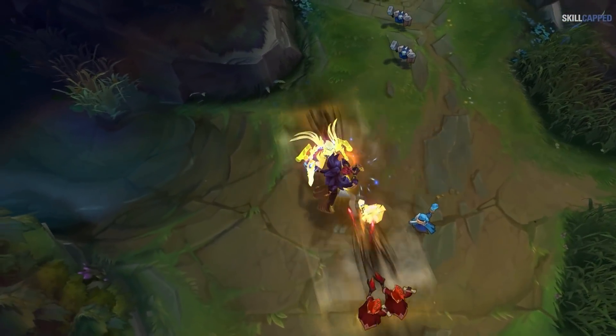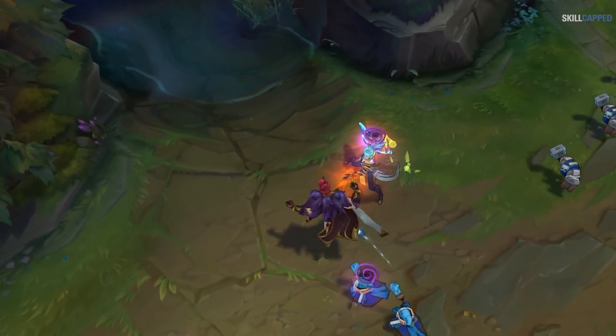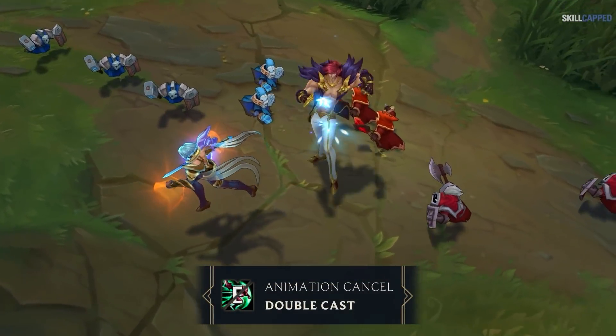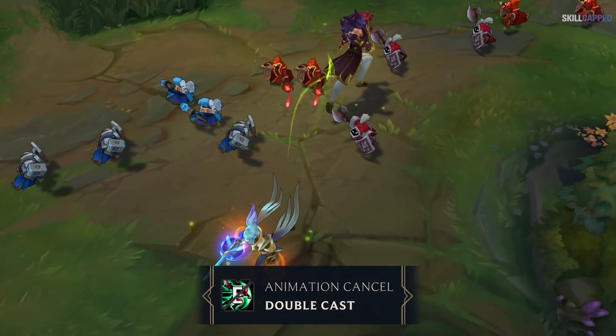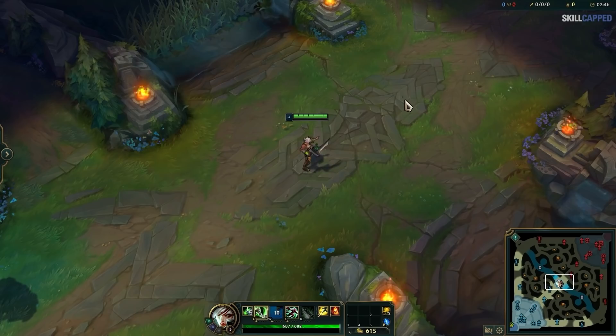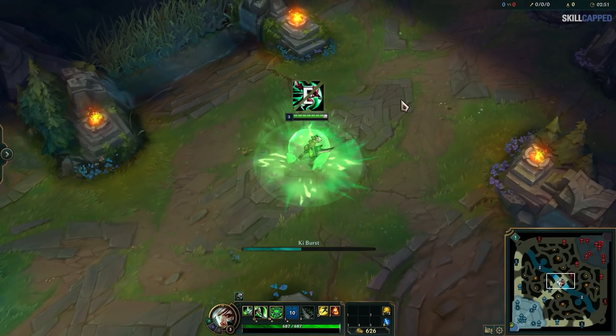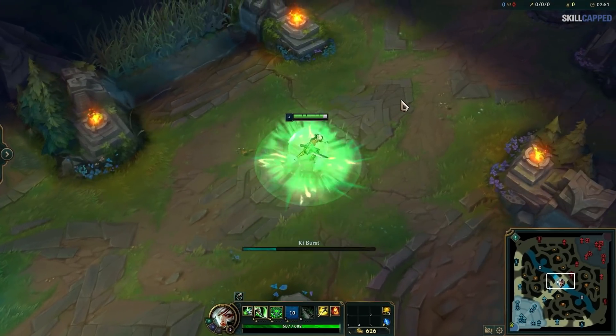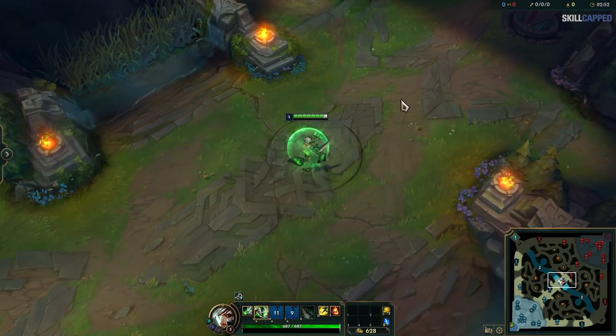Let's take a look at the queen of animation cancels herself, Riven. One of the most basic but potent animation cancels she has is using her E to enable what is known as a double cast. Take a look at the speed at which Riven's Q comes out after her W. The animation is quite long and it takes a while to finish before she can actually cast W. But Riven players realize that by pressing E, Riven then has around a 0.75 second window where she can press W and then Q instantly for an incredibly fluid combo, completely bypassing W's normal long animation.